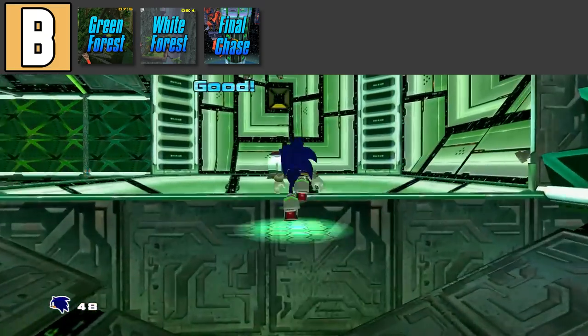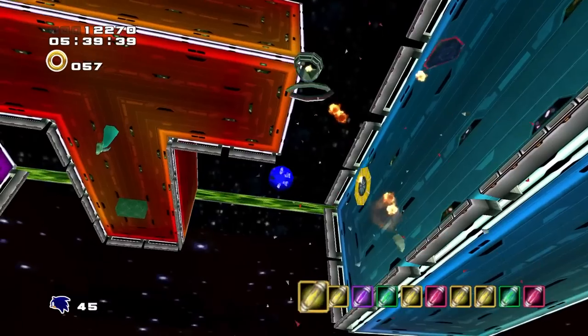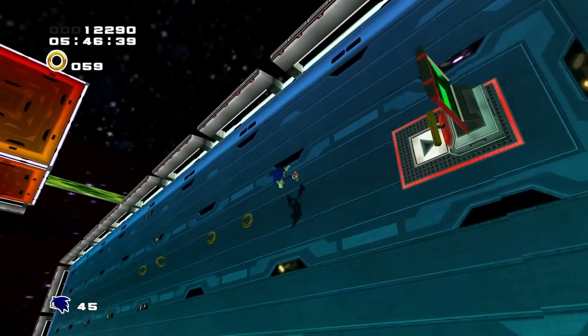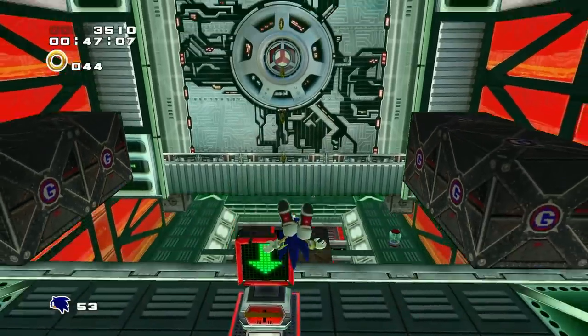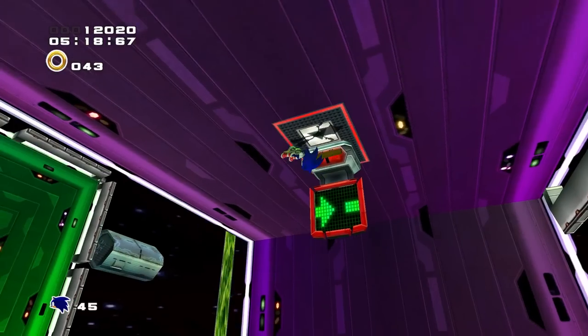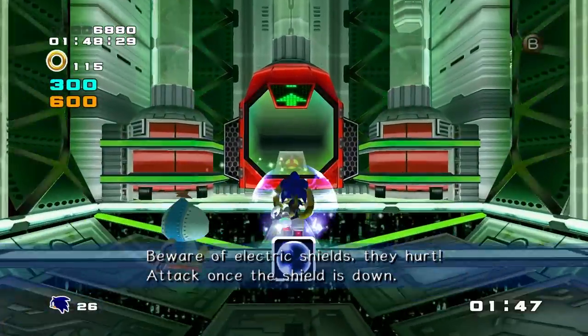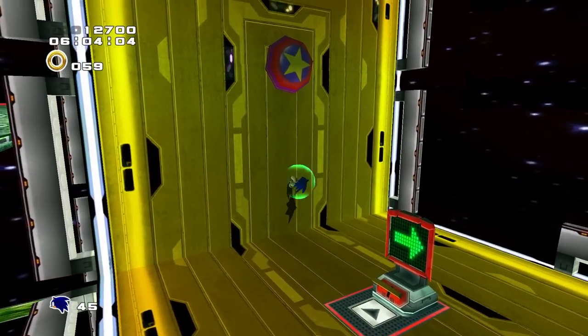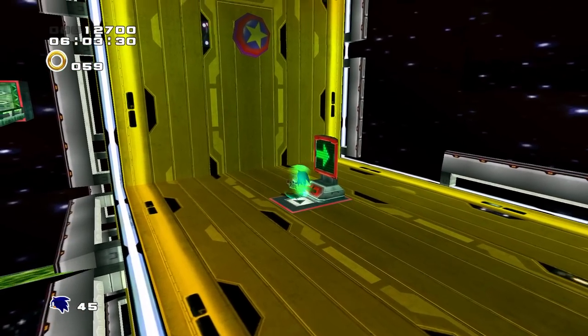For our final stage in the B tier, we have Crazy Gadget from Sonic Adventure 2. This is typically the most common choice for least favorite Sonic Adventure level. But personally, I don't think it's that bad. Sure, it's not as good as a lot of other Sonic Adventure levels, but it's still good. It's genuinely challenging to get an A rank, and there's plenty of cool stuff you can do here. My only issues are the anti-gravity gimmick and the lightning shield. The anti-gravity is not terrible, but it does feel awkward to control Sonic. I've never played a game that has ever made anti-gravity feel good before — the only exception being Super Mario Galaxy 1 and 2.